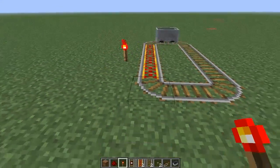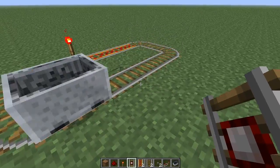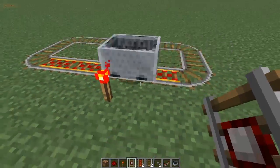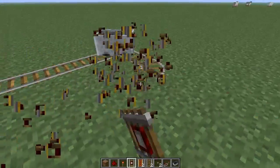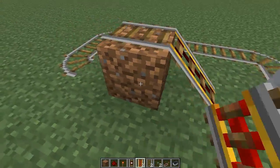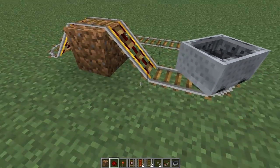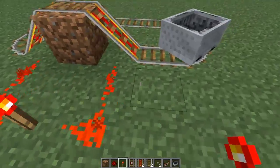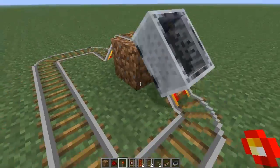We're going to give the cart a bit of a push and it will go around in a circle. What we have to know about Redstone powered rails is that if a minecart is stopped on a powered rail that is flat, no matter if you power it again, it's not going to make the cart move.